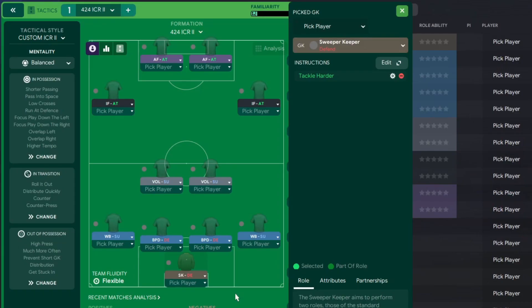For those who need the tactic instructions: in goal, a sweeper keeper on defend. There will be some add-on instructions - pause when needed. Left back: wing back on support. Right back: wing back on support. Centre backs: ball-playing defender on defend alongside another ball-playing defender on defend. In front of them: a segundo volante on support alongside another segundo volante on support. Left side: inside forward on attack. Right side: inside forward on attack. Up front: advanced forward on attack alongside another advanced forward on attack.